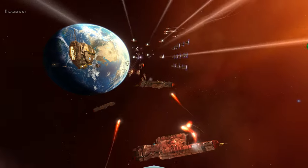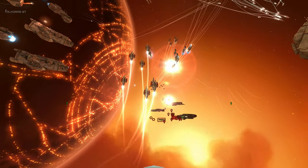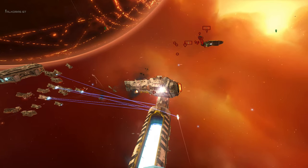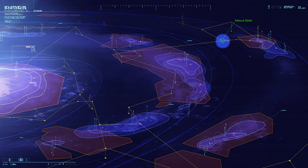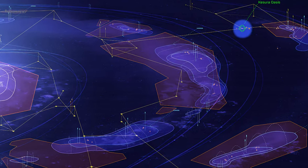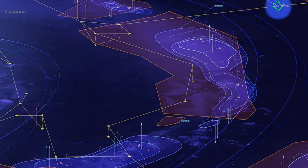Homeworld, particularly the first game, has given an excellent sense of scale. In Homeworld 3 the yardstick of measure is even larger. The size between ships will remain consistent with previous games, but the journey is more vast. They do this with a galactic metamap in between missions that answers three important questions: Where have you been? Where are you now? Where are you going?